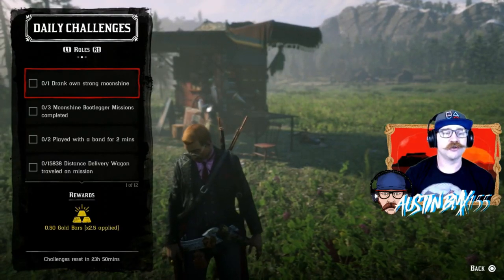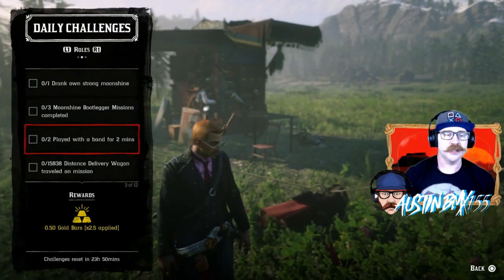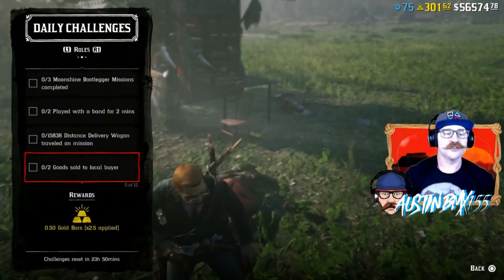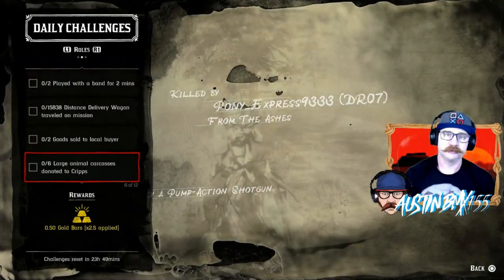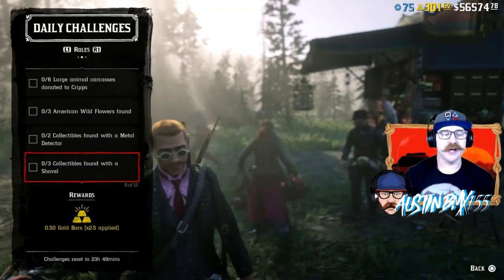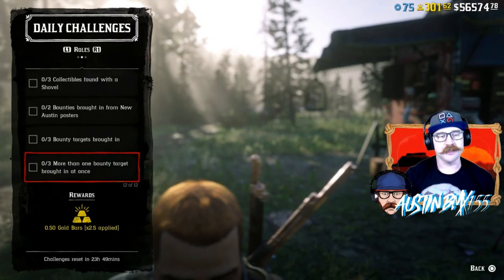For rank 20 role challenges today, we have Drank Owen Strong Moonshine — just while you've got something in production, as long as it's strong, go get drunk at the bar. We have bootlegger missions completed times three, and played for the band for two minutes, times two. For traders, we have distance delivery wagon delivered on a mission, goods sold to local buyers, and large animal carcasses donated to camp. For collectors, we have antique wildflowers found, collectibles found with a metal detector — I gave you one earlier with the Lover's Collection — and collectibles found with a shovel. For bounty hunters, we have bounty targets brought in from New Austin posters, bounty targets brought in in general, and more than one bounty target brought in at once. Not too bad to get some easy gold.